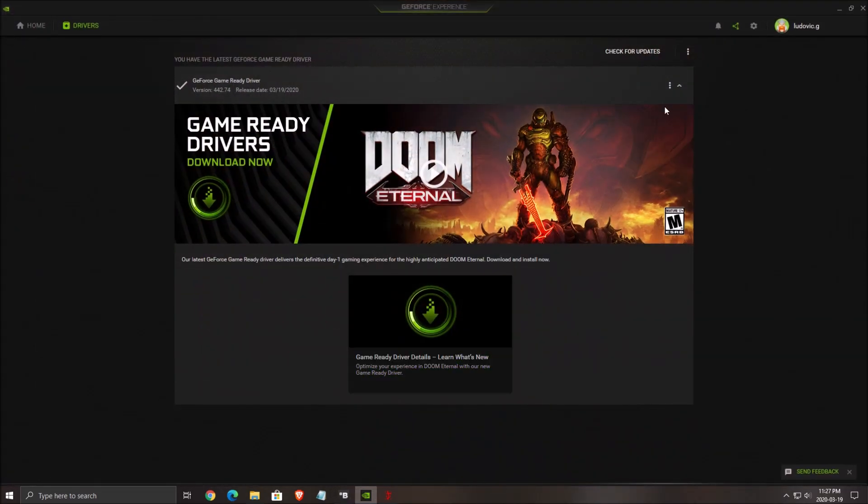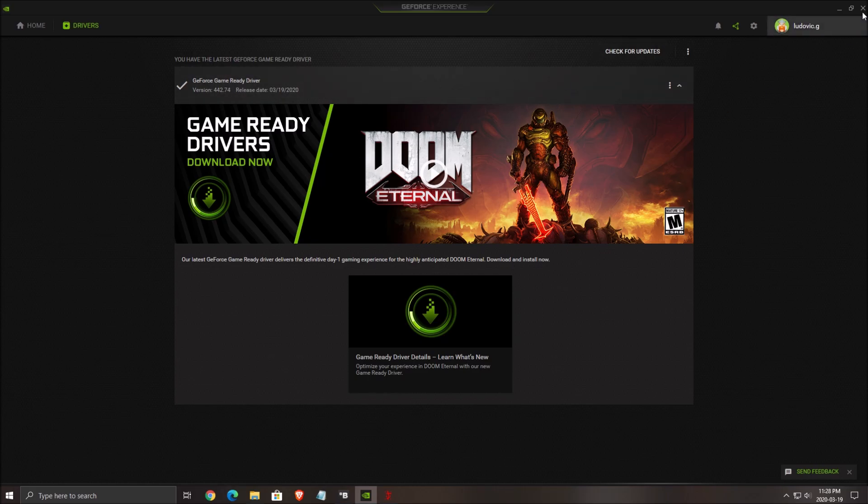Last thing before we go inside the game: make sure that you have the latest driver from NVIDIA — the 442.74. It's the new one released with Doom Eternal, so you will probably gain a nice boost in your FPS, something like 5 to 8%. Really important to do. AMD will probably release their driver very soon as well. So now let's go inside the game.